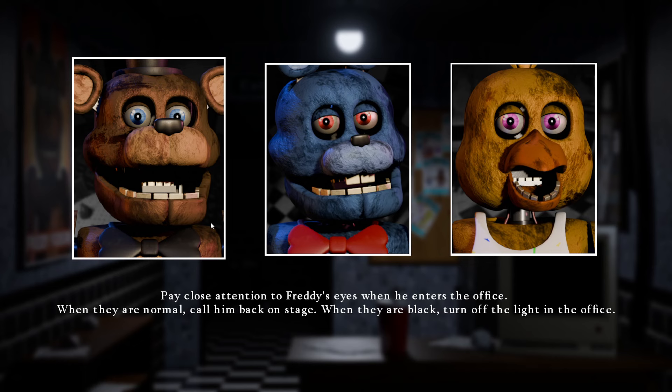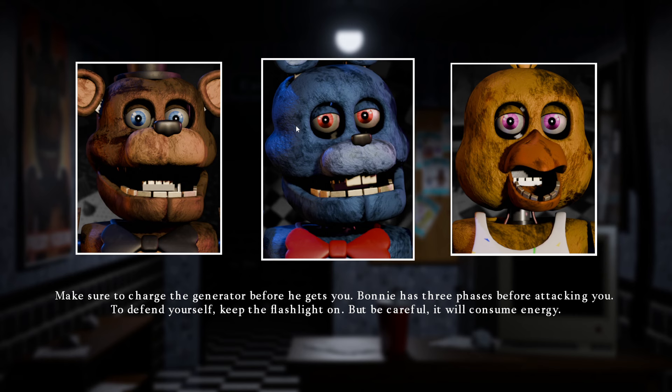Pay close attention to Freddy's eyes when he enters the office. When they are normal, call him back to the stage. When they're black, turn off the lights in the office. Make sure to keep the generator charged before he gets to you.